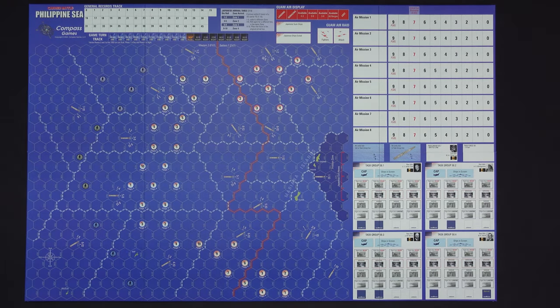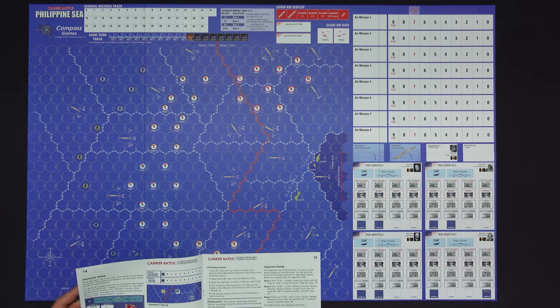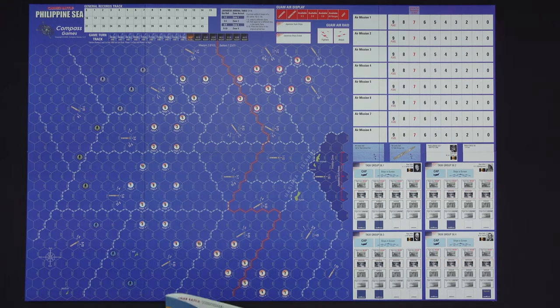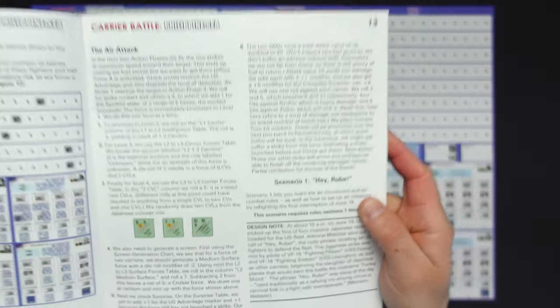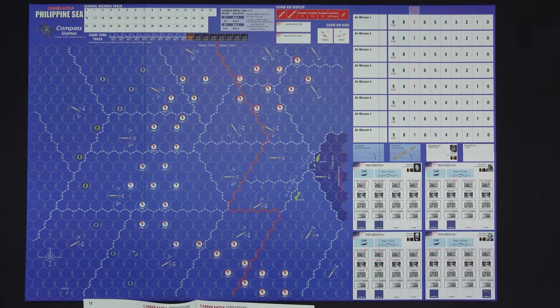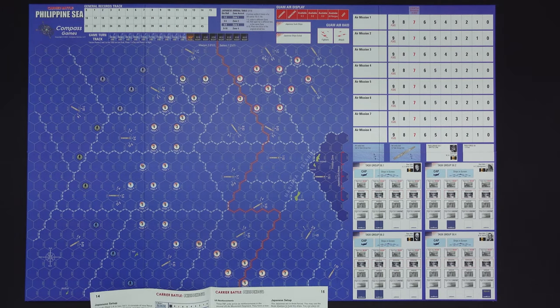So this first scenario — let me grab the scenario book here. We will set this up together. This first scenario is scenario one, 'Hey Rube.' Basically this is going to show you how air combat works. It's a very small scenario. We're going to go through it together and set it up. Now if I get something wrong — and this is why I'm doing this, because I'm learning too — please tell me in the comments below; that will help everyone learn how to do this correctly.